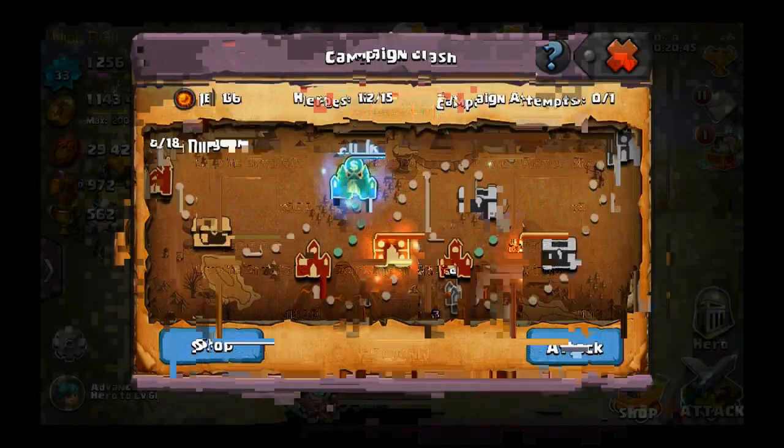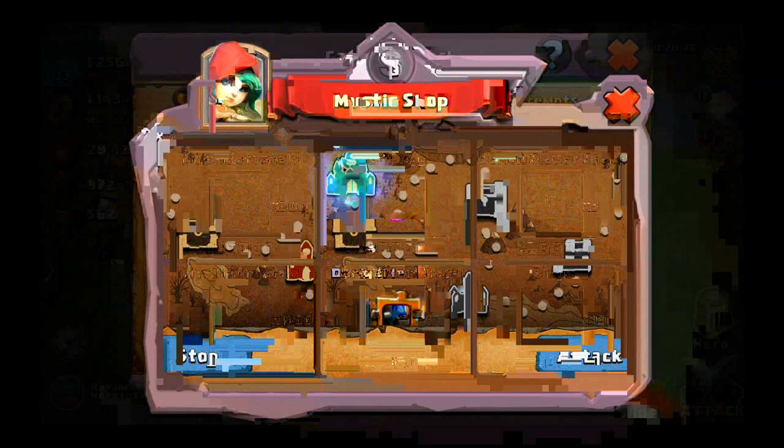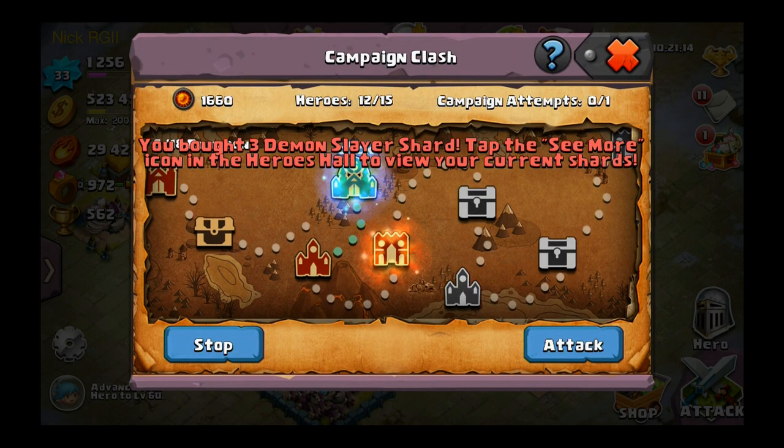We're advancing pretty well. Here's the market. I want to get the dark rider shards — I've been buying those up. 100 rings for 200, that's not good. I'll buy the 80,000 gold option. I don't really know what the mystic crystals do, so I won't buy those. I'll grab the stuff from the mystic shop though.